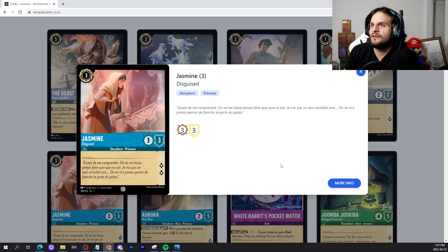We have Jasmine, a storyborn princess. It's a generic 3 for a 3-3, 2 lore vanilla princess. We've seen the 3 for a 3-3, 2 lore on Mickey Mouse and a card or two here or there. It's a princess, which is really good, so it's synergizing with Moana, which is nice, but besides that it's just your vanilla exert for 2 lore. It'll be okay. I don't know if it'll be anything overly impressive by itself — maybe the princess deck is really good, but maybe not.